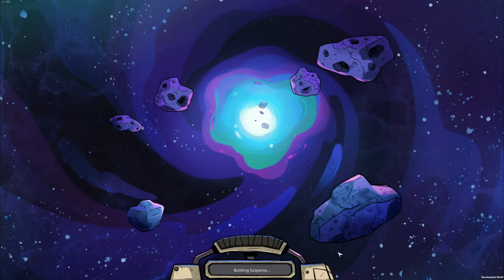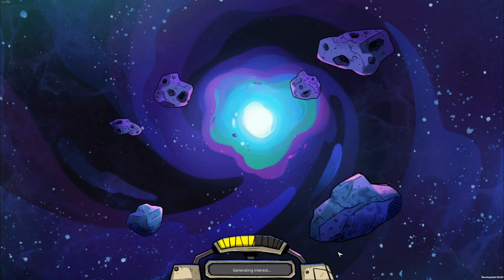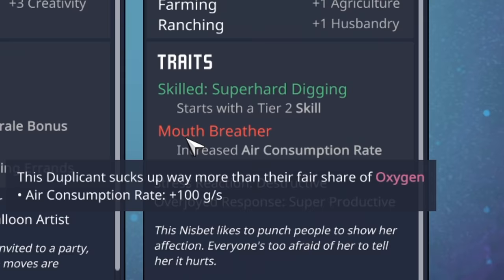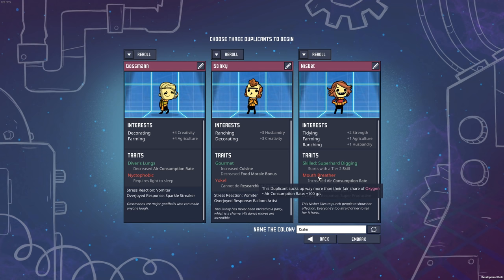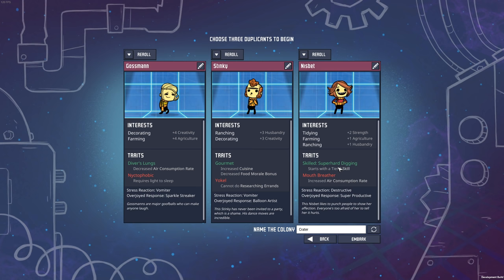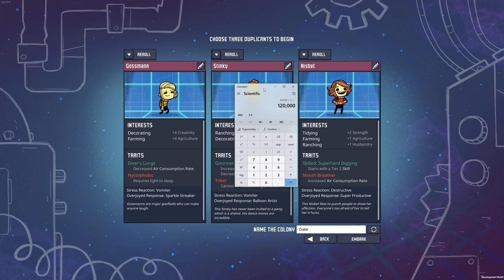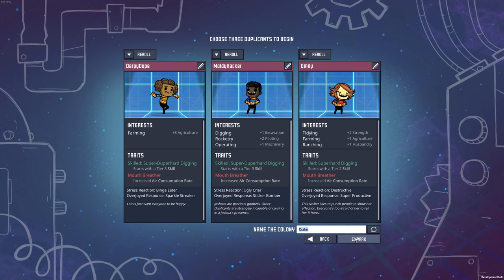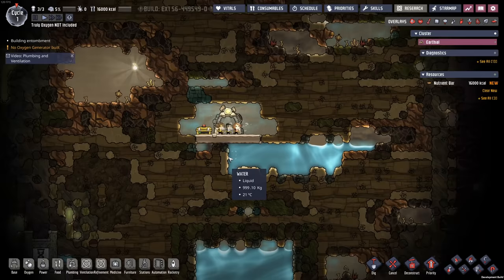We're going to start up a brand new game just to show you how possibly broken this strategy is. When you go to start up a brand new game, usually one trait you try to avoid is the mouth breathers. Their air consumption rate is plus 100 grams per second. So I've picked up three of them and I'm going to name this colony Truly Oxygen Not Included. Welcome to a brand new base.